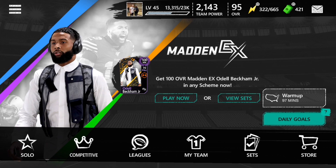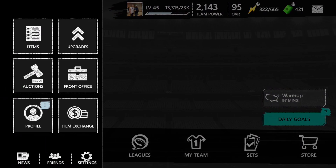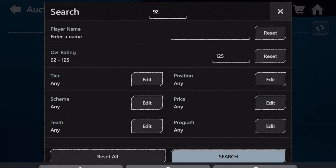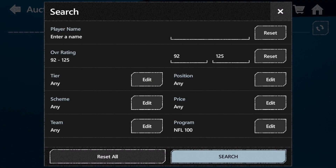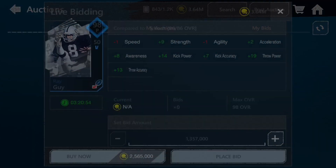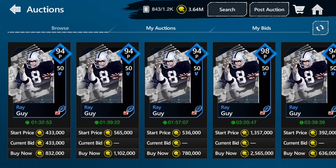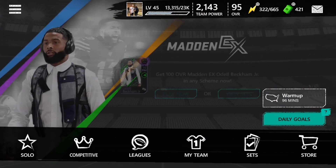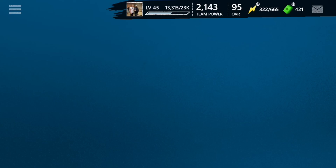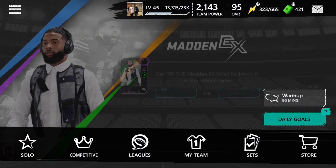You can also do the punter — he's going for a decent amount as well. The 98 overall punter is going for over a mil right now. Even the kicker is sitting around 433 bid. Either the punter or the kicker — Adam Vinatieri or Ray Guy — is going to be a solid method. You just have to be repetitive and keep doing it. If you guys can make millions and millions of coins this way, you just got to keep at it. You can also spend gems on stamina to redo the blitz event if you want.